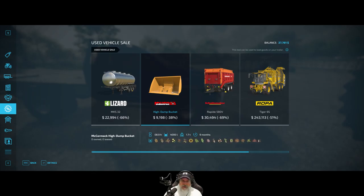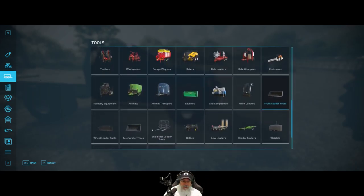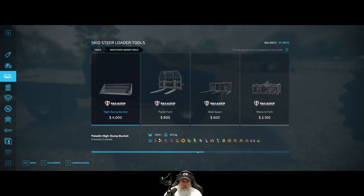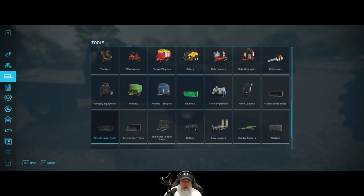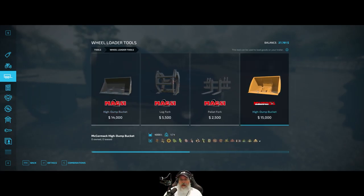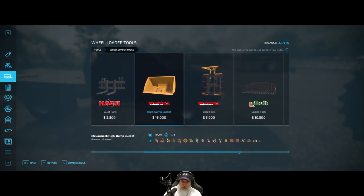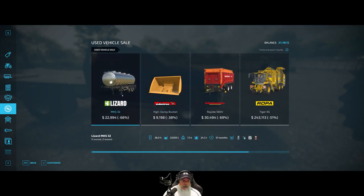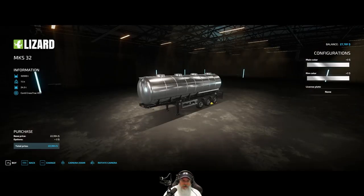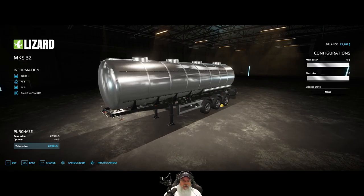It's a McCormick but it doesn't tell us what type of attachment it requires. Let me check - it's not a skid steer, not a telehandler - it's a wheel loader bucket. Well, we don't have a wheel loader and probably won't have one anytime soon. I do rent one on the multiplayer server for logging. So that's not something we need. But this big tanker trailer - I think we're going to do this! It should work on the fifth wheel of our pickup truck.